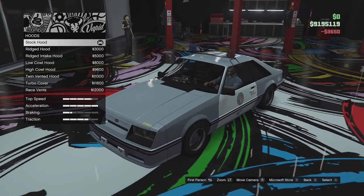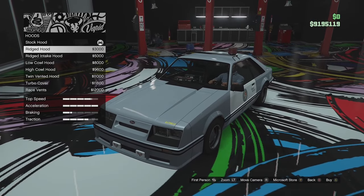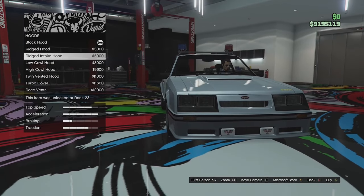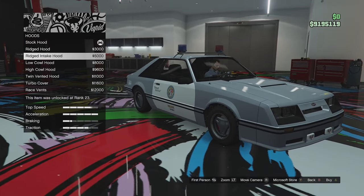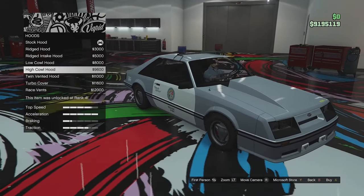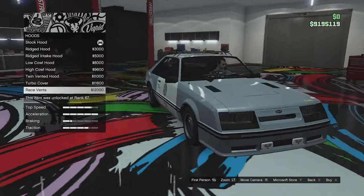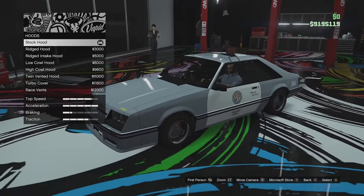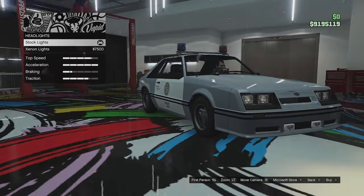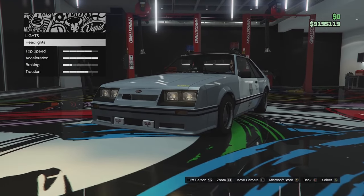Hood options next: standard hood, ridged hood with some little ridges, ridged intake hood with an intake on top of a cowl, low cowl hood, high cowl hood, twin vented hood, turbo cover, and race vents. I actually just like the stock one so we're not going to touch that. Lights next — this is just the headlights, not the flashing lights. We'll be able to change the flashing lights later on, so we're going to leave those standard.